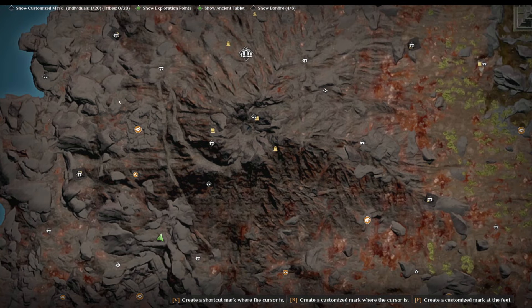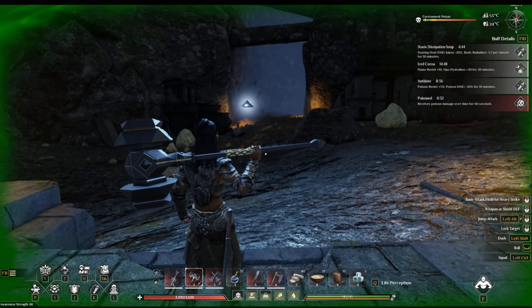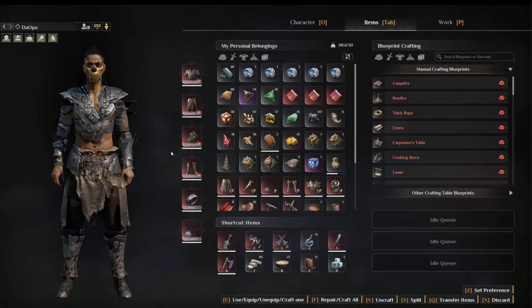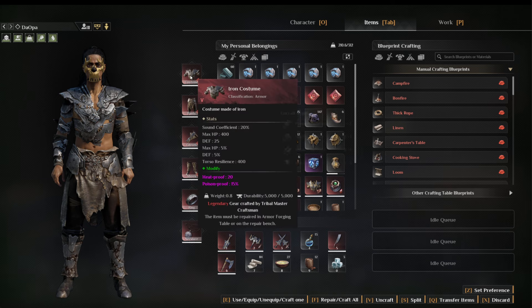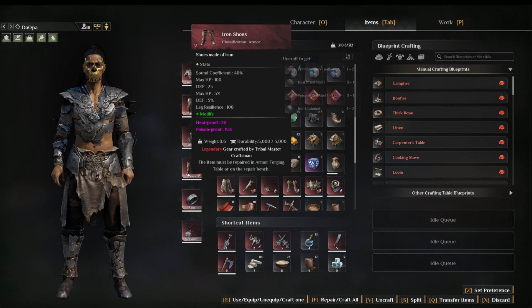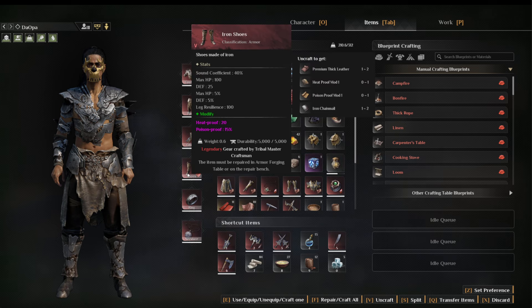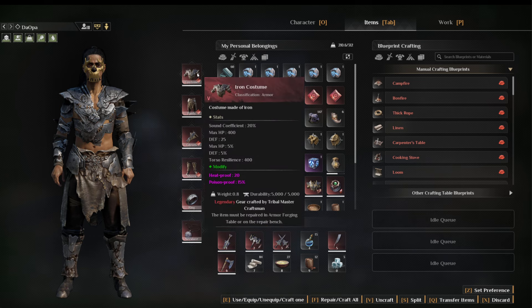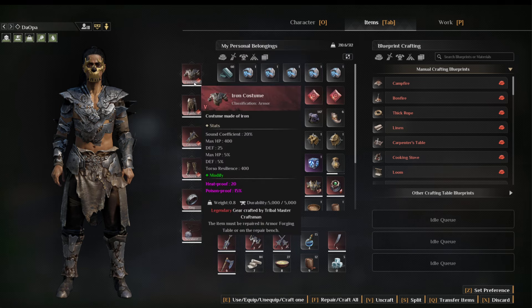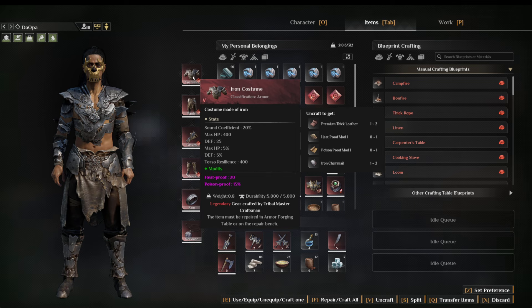First, you need heat resistance. I'm playing on my test server with GM hacks, using a bare bones iron set with Heat Proof 20 on each piece and also Poison Proof 15, because the enemies in here spit poison at you.